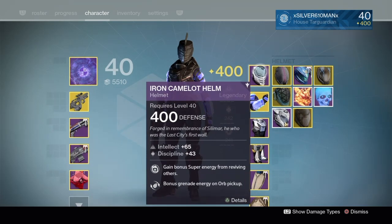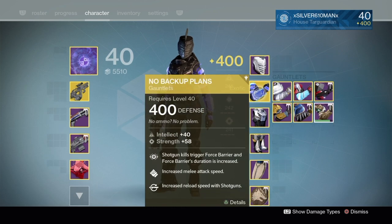Now onto the armor. I have a 97% rolled Iron Camelot Helm — Intellect Discipline — with more super on revive of teammates. Now this is what brings the whole build together: my No Backup Plans. 99% rolled, Intellect Strength, Melee Attack Speed with Shotgun Reload.